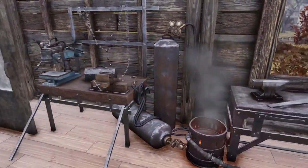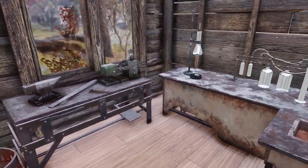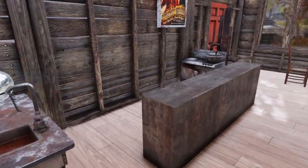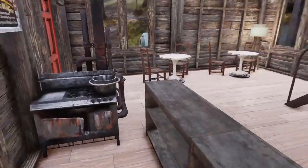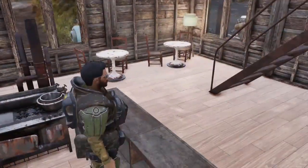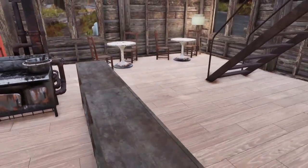On the inside is where it really flourishes. I made room for as many crafting tables as I could — I've got weapons, armor, and chemistry because they're really useful. Behind the counter — and I'm doing counter with air quotes — I can stand behind and be like 'hi, what would you like today?' There's also a cooking stove back here in case you want to do some food.